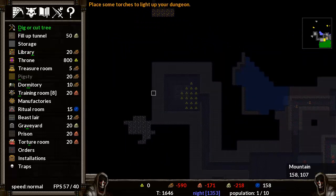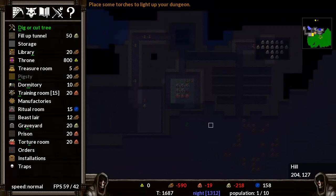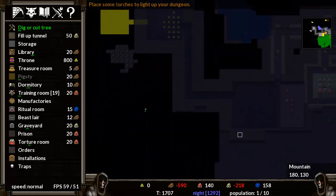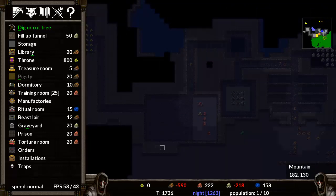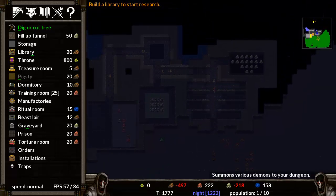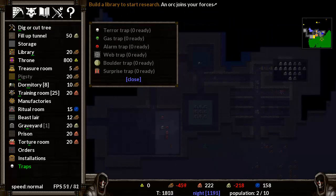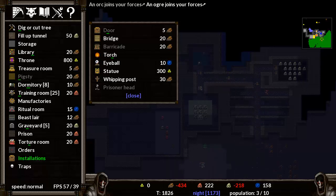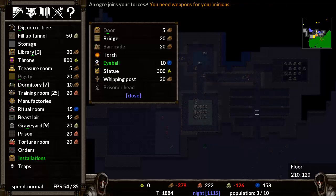I'll have a treasure room adjacent to the library for the time being. We're starting to heap stuff in. I'm probably going to die quite soon — just get all this laid out and then die horribly. I'm really tempted to see what that question mark is, but also incredibly fearful of what might be there. It's too dark to see. Can we build traps yet? Probably need the workshop up and running first. I can't build doors yet either, but I can do bridges, torches, and an eyeball.